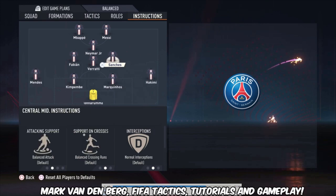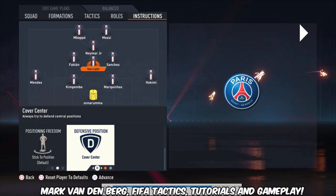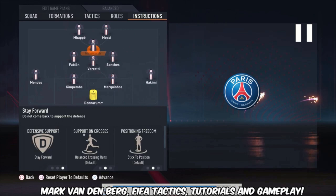For the midfielders: Sanchez is default, I didn't change anything. Verratti has stay back while attacking, stay on the edge of the box for crosses, and cover center — so he's the most defensive midfielder. Fabian is also default, just like Sanchez.